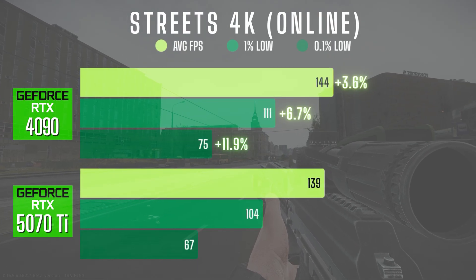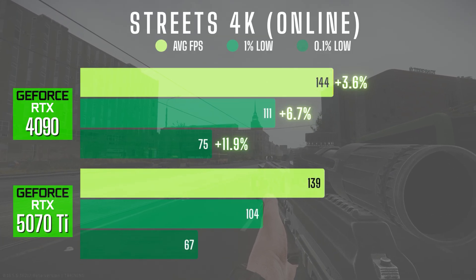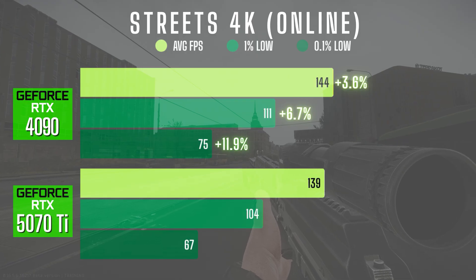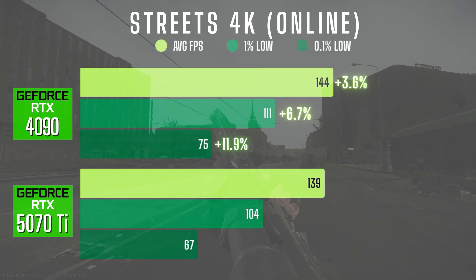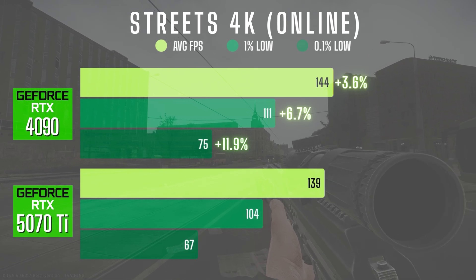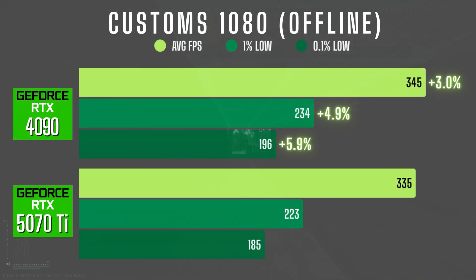In Streets 4K online, the 4090 maintained its lead with a 144 FPS average compared to 139 on the 5070 Ti. The 1% lows came in at 111 vs 104 and the 0.1% lows were 75 vs 67 — about a 10% difference on the lows. The smoother lows here are the most meaningful difference between the two in my opinion.